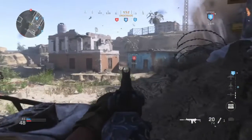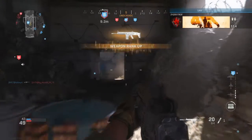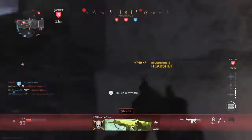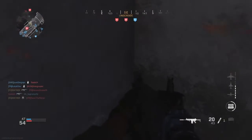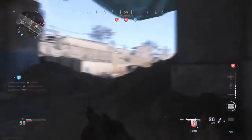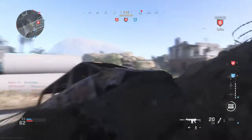On Euphrates Bridge, I really like to control the under part of the bridge. Pro tip: if you can control the top part of the bridge when you spawn at A, you're gonna get your streaks really fast. Controlling the corridor next to the fallen statue is a must when spawning at A. But it's better to spawn at C if you want to win — you get to the top of B faster and it's safer.